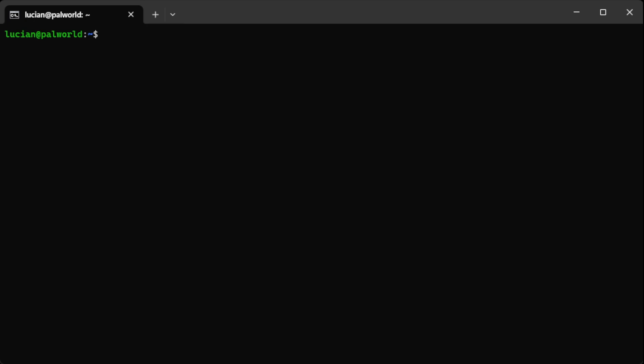You can do this for any game server you're running on Linux — all you have to do is change a couple of things. To get started, we are going to create a file for the service. I'll copy and paste my commands in, and I'll have all the commands down in the description. In my case I'm calling it palworld.service — if you're running another server like Enshrouded, you'd just call it enshrouded.service.